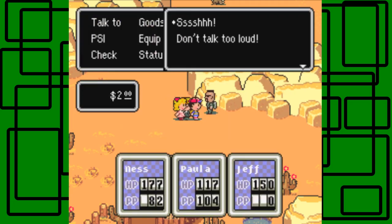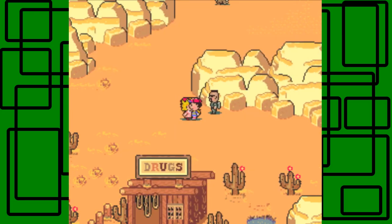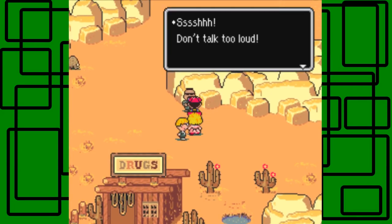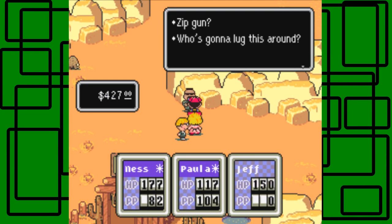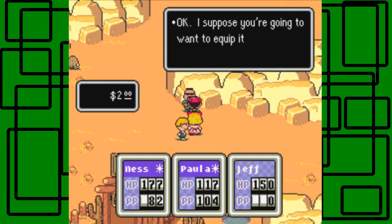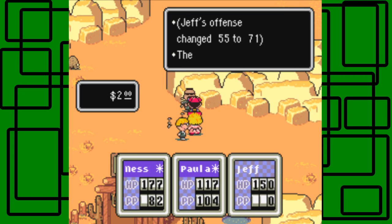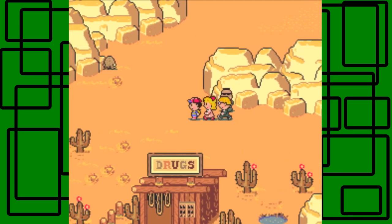You want $400? $400 for it. So I'm going to withdraw some more money. I have exactly $425. I'm going to buy the zip gun for Jeff. Jeff's offensive goes from $50 to $71. Stun gun is at about $75. Take it away. Okay, cool. That's it. Good luck, buddy.